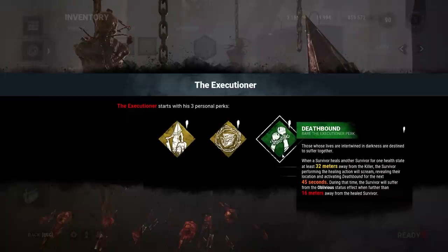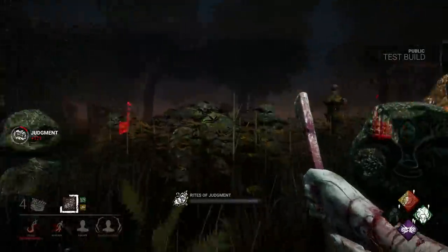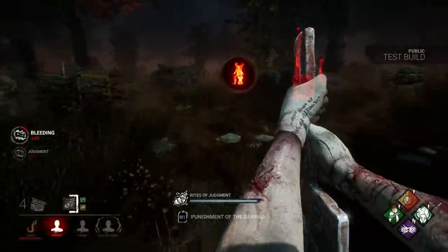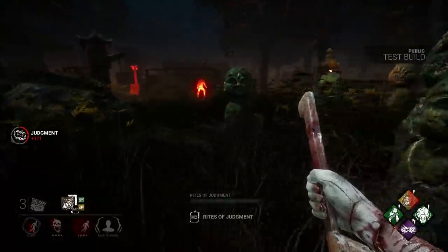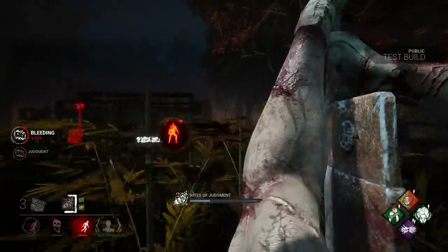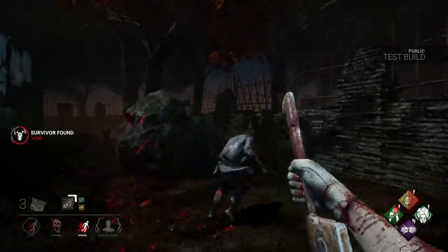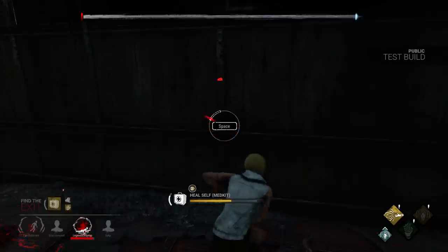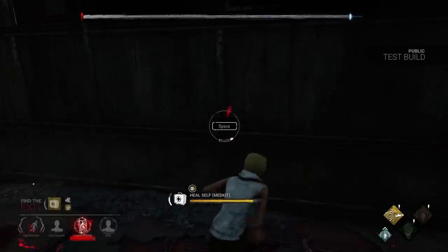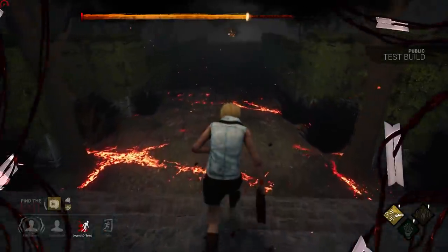And his last perk, Deathbound, causes survivors to scream and become oblivious whenever they heal an ally 32 meters away from the killer. This is probably his best perk, as it lets him locate two survivors by the scream and sneak up on one survivor who's oblivious. The first drawback is that they have to be 32 meters away, but that usually isn't a problem since survivors tend to heal only when they're far from the killer. The second issue is that if the survivor self-heals, this perk won't activate. But meeting these conditions isn't too hard, and I do think the perk will see some use.